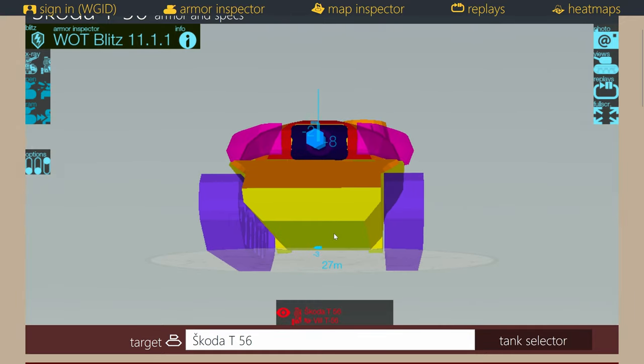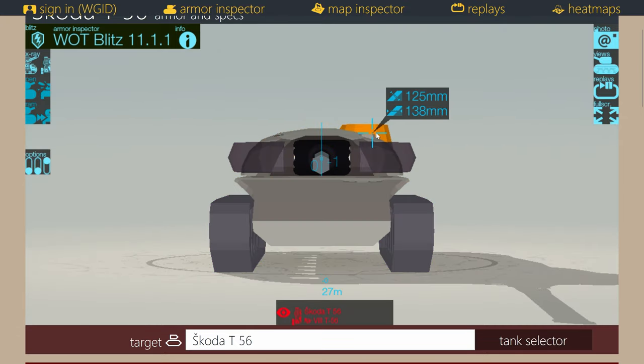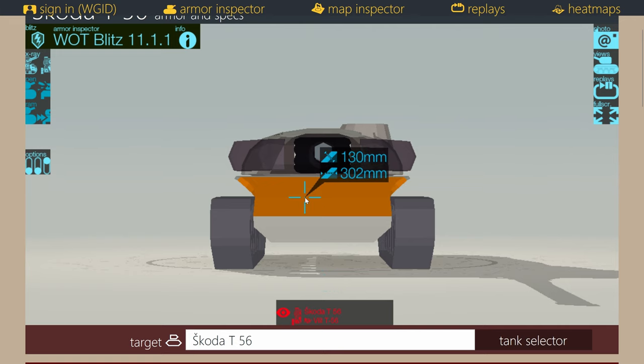The turret has 8 degrees of gun depression, which means you can essentially hide the cupola even though it sticks out a tiny bit. Keep the tank wiggling back and forth, left and right, to avoid a very accurate enemy aiming for the cupola when you're hull-down. If you're on flat ground it's probably impossible to hide the cupola, so just wiggle the vehicle to avoid getting shot there. The dome at the top is very thin but basically can't be penned unless they have a very big gun. Shoot at the cupola. The turret sides are very thick at 220 millimeters.